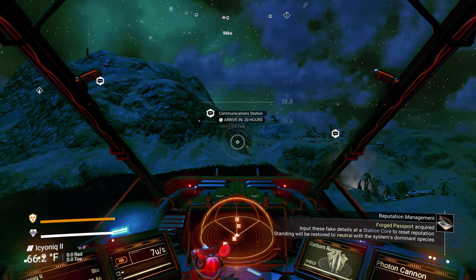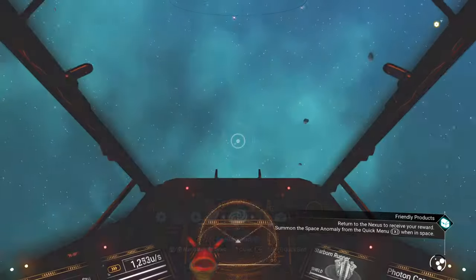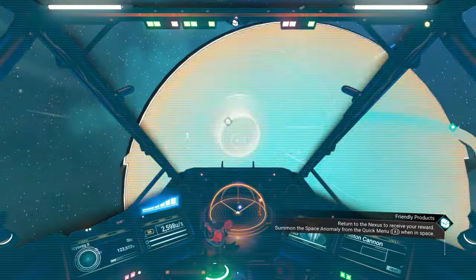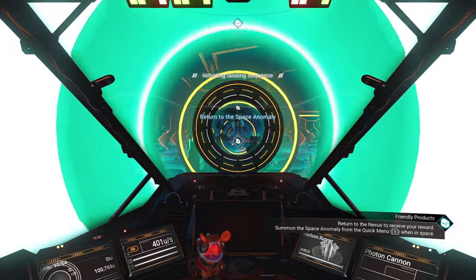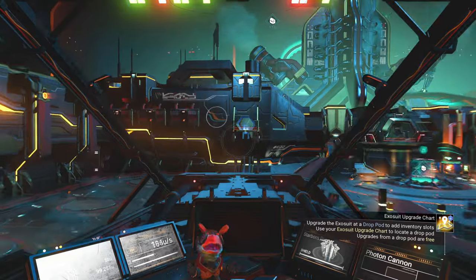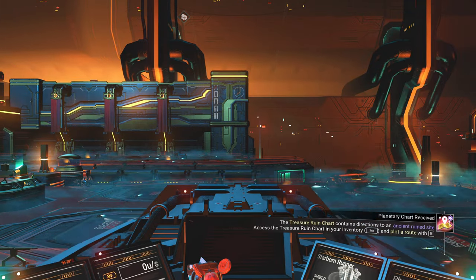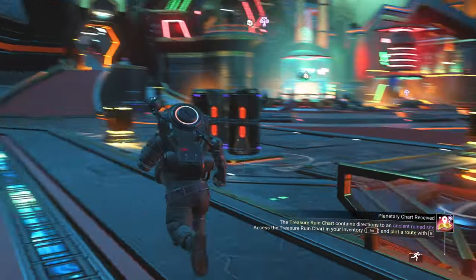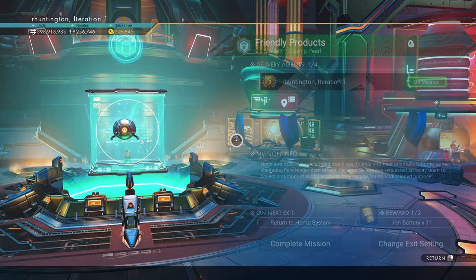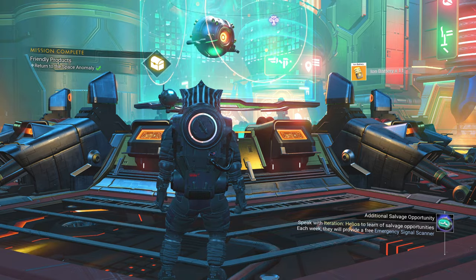Let's return to the anomaly and complete the mission. We'll get out here into space where I can freely navigate, summon it, and return. Okie dokie, let's get up there and finish her up. Interacting with the Nexus, you get the mission board, you do the completion, you get the rewards: 1,800 Quicksilver and the aforementioned Ion Batteries times 11. Woot!